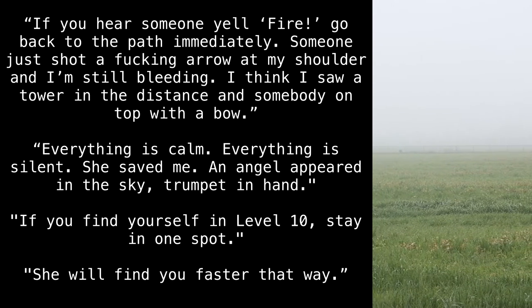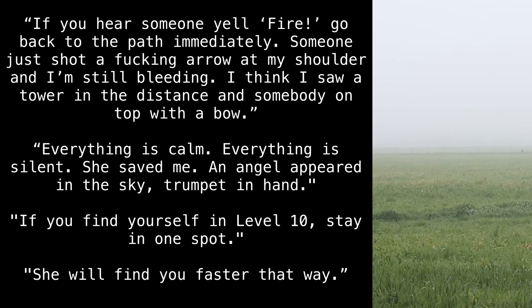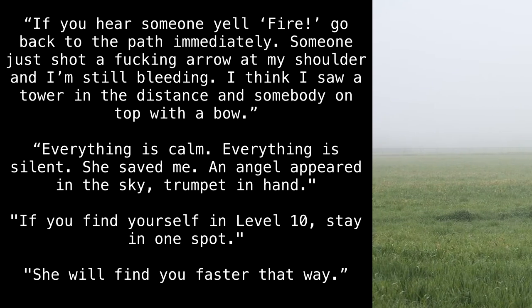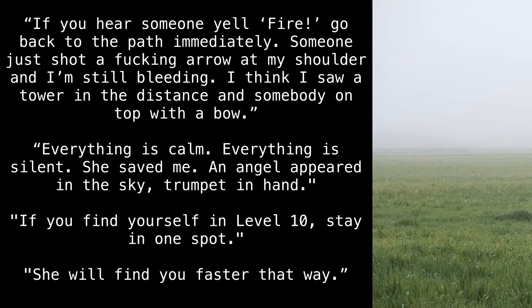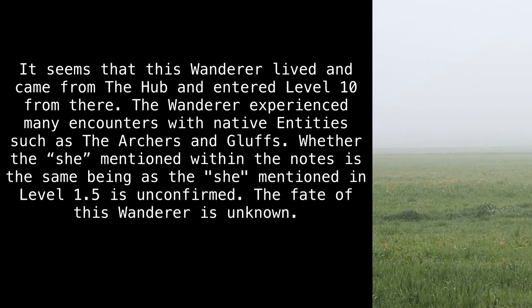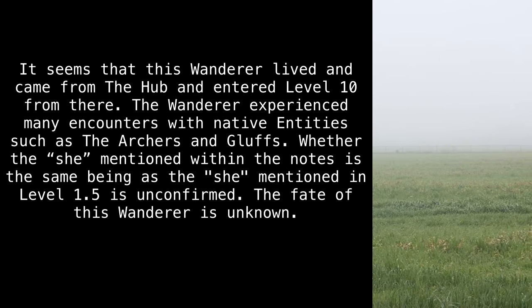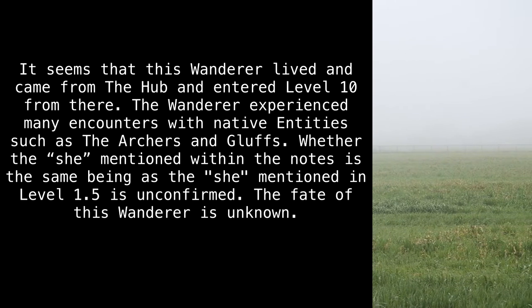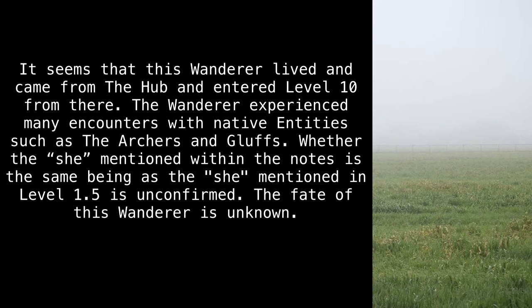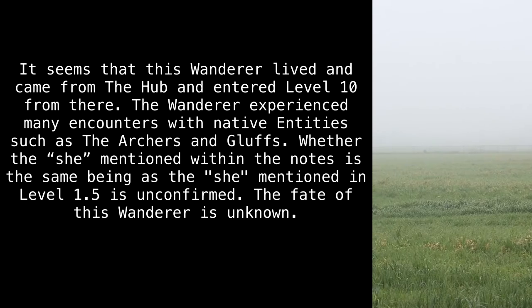I think I saw a tower in the distance, and somebody on top with a bow. Everything is calm. Everything is silent. She saved me. An angel appeared in the sky, trumpet in hand. If you find yourself in Level 10, stay in one spot — she will find you faster that way. It seems that this wanderer lived and came from the hub, and entered Level 10 from there. The wanderer experienced many encounters with native entities, such as the Archers and Gluffs. Whether the 'she' mentioned within the notes is the same being as the 'she' mentioned in Level 1.5 is unconfirmed. The fate of this wanderer is unknown.